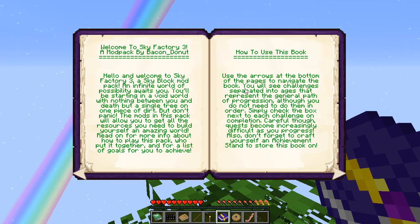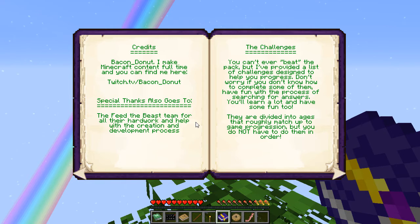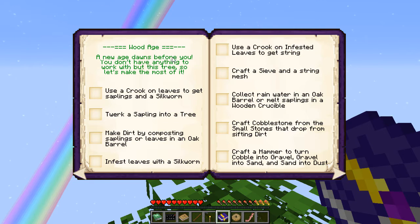How to use this book: use the arrows on the bottom of the pages to navigate. You'll see challenges separated into ages that represent the general path of progression. Although you don't need to do them in order, simply check the box next to your challenge on completion. Careful though — quests become increasingly difficult as you progress. Also don't forget to craft yourself an achievement stand to store this book on. Basically this book has everything to get me started.